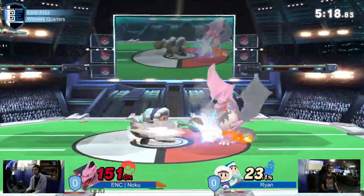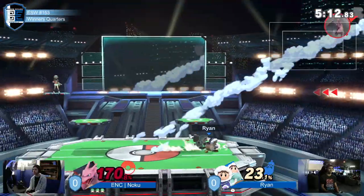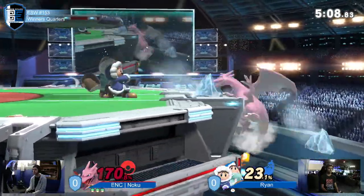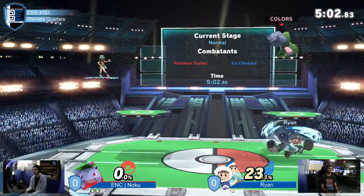Double F-tilt doesn't land. Back air not landing either. Zard's still not caring about the two ICs at 170. Back air will do it though — all he needed for that one was Popo; he didn't need them both.